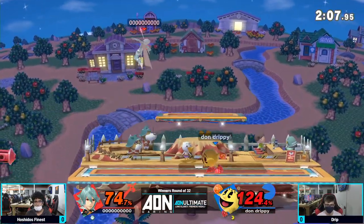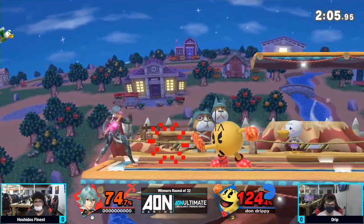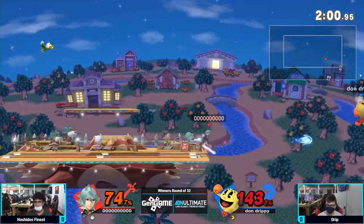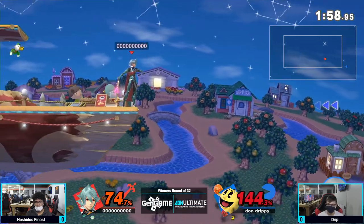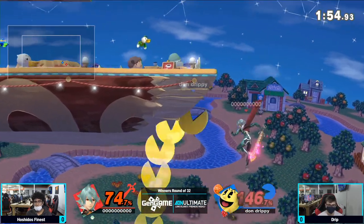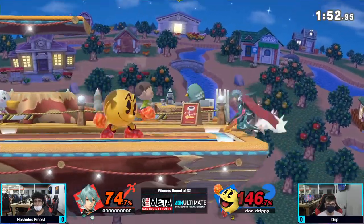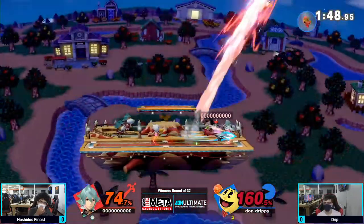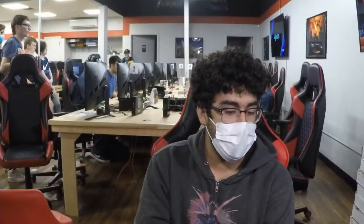Almost got the Hydrant forces on the air dodge — no punish on it. He's really going for those forward smashes. This Pac-Man ate a lot of pellets! Going to drift forward towards the ledge and make it back. Going to get caught being a bit greedy with the Hydrant, and Hoshido's Finest is able to take that game.